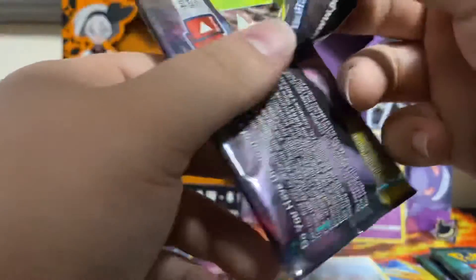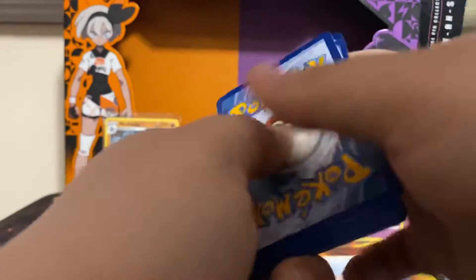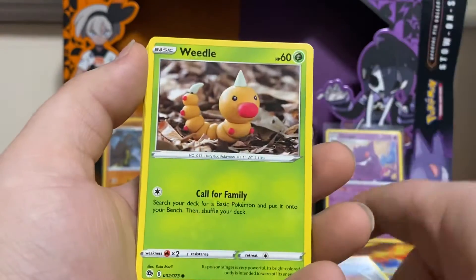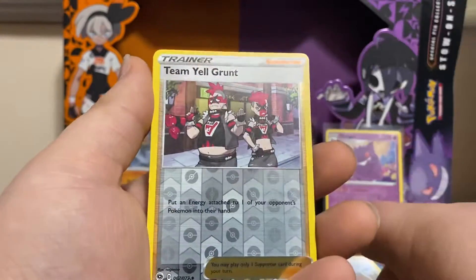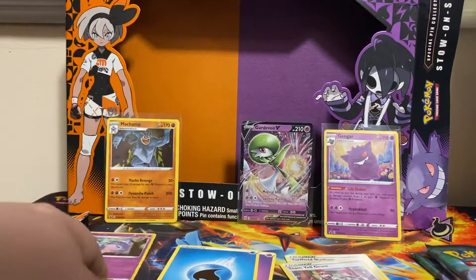Let's jump into the Gardevoir pack now and see what we got. Code card for you guys. We got a Water Energy, Turfield Stadium, Hop, Beedrill, Weedle, Purloin, Pokeball, Inkay, Zigzagoon, Team Yell Grunt. And then Hatterin is our holo.